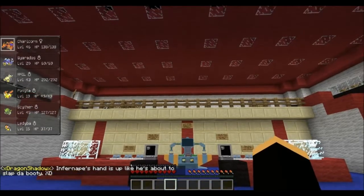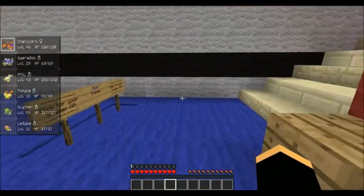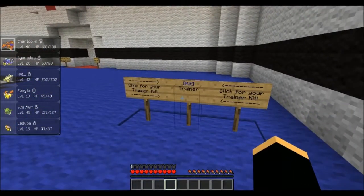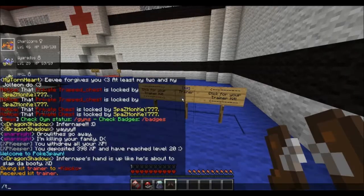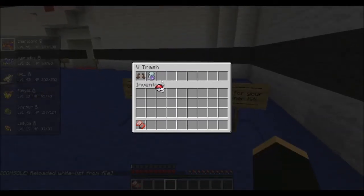So when you first spawn, you're going to be up there and there'll be a few signs for you to read. You come down the stairs and this one's really important if you want to get started easily. You use Kit Trainer and it gives you a Pokedex, 5 Pokeballs, a Potion, and Old Running Shoes which increases your speed by 50%. It's pretty fancy and very good to have going across the map and battling Pokemon.